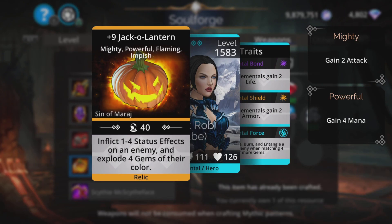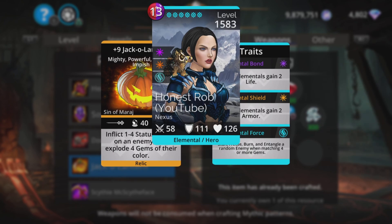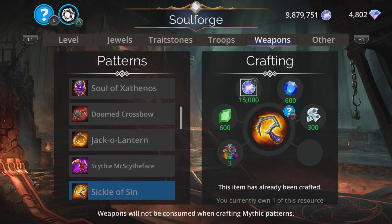Jack-O-Lantern: inflicts one to four status effects on an enemy and explodes four gems of their color. It was okay a little while ago but it's becoming rather less effective these days as other weapons come in and basically do a better job.